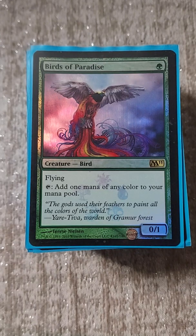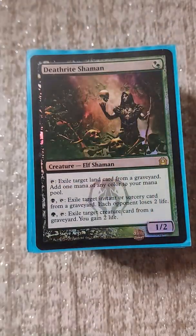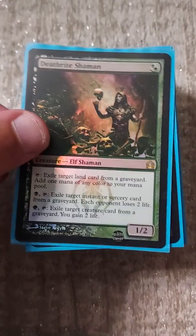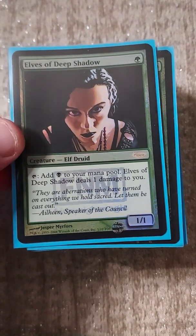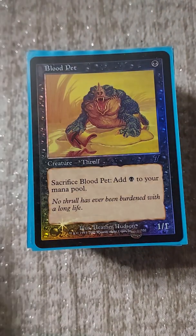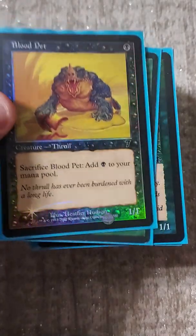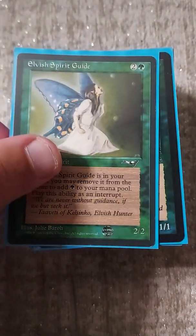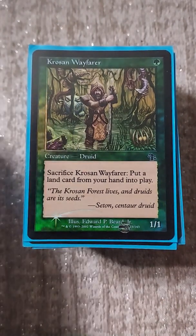Going into our creature package, we'll start with the mana dorks: Birds of Paradise, Deathrite Shaman, Elves of Deep Shadow, Arbor Elf - and that's it for mana dorks. The rest are ritual creatures: Blood Pet, Elvish Spirit Guide, and Crouching Wayfarer.